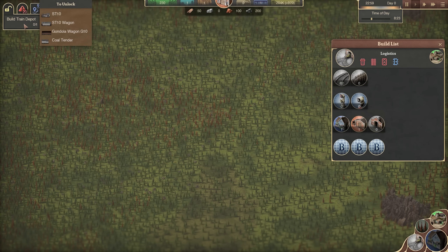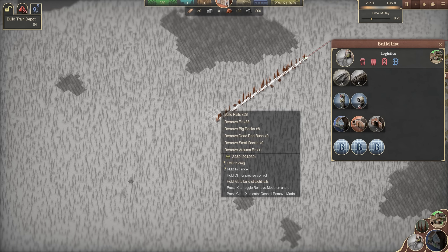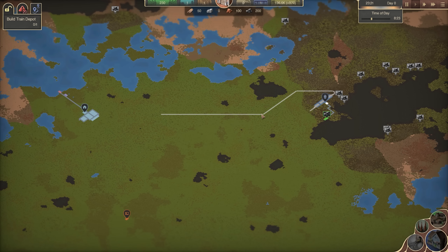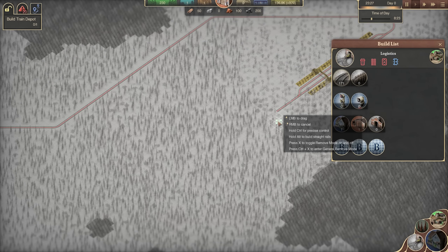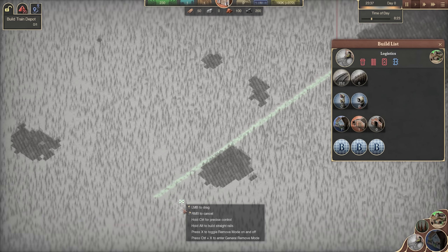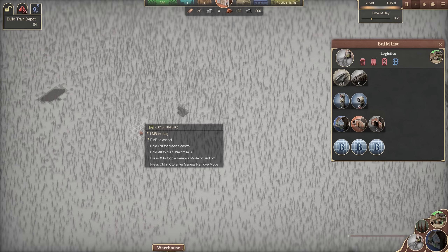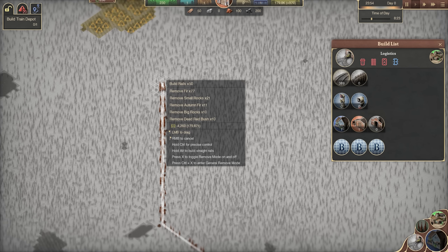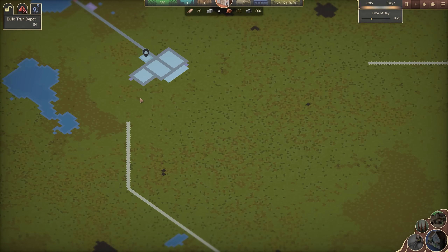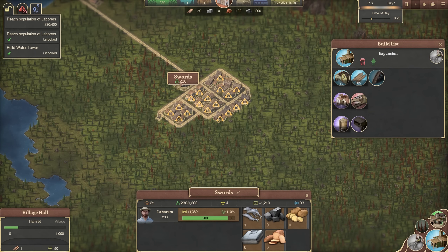We've built a coal mine and now need a train depot to make trains and send them out. We'll give this a pretty straight line heading out here, then turn it. We'll connect the warehouse as well at some point — just go quick and dirty, straight down this line and join it up roughly in range of that warehouse. We've almost closed our loop, so we need to focus on the railway station for the town Swords, which also needs its own station.